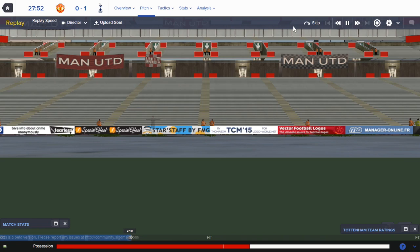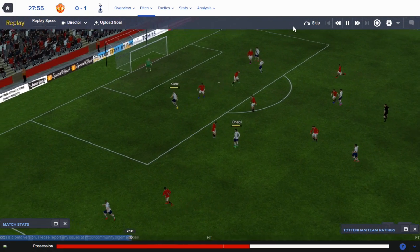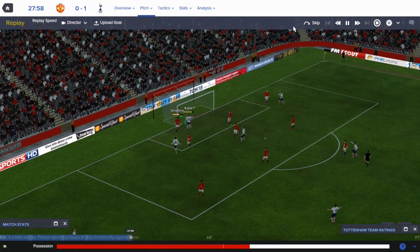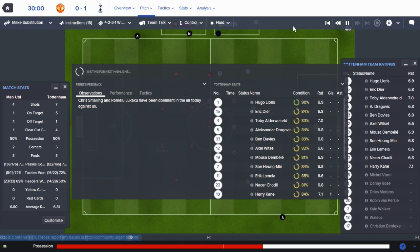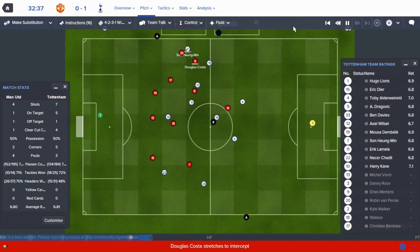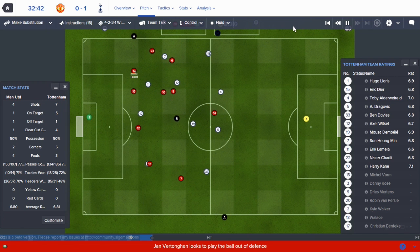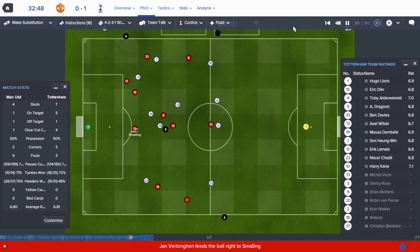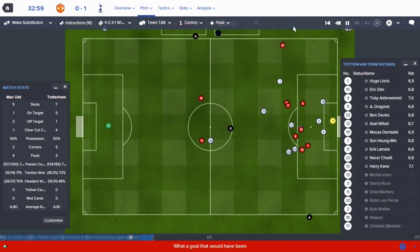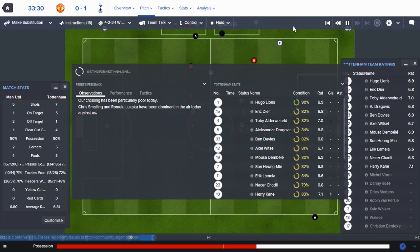Kane is in a great position - that's a clear-cut chance that's saved, but he puts the rebound away, which is a harder chance really but with the goalkeeper already out of position he does very well to finish with his weaker foot. Right, I'm now back in that difficult situation: should I drop to counter-attacking now we're one-nil up at Old Trafford? Should we really be trying to control the game? But if we switch to counter are we just inviting them to attack us? My natural instinct is to keep control at least until the end of the half and then re-evaluate.